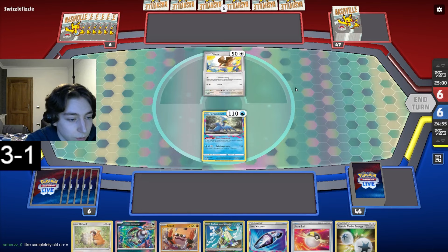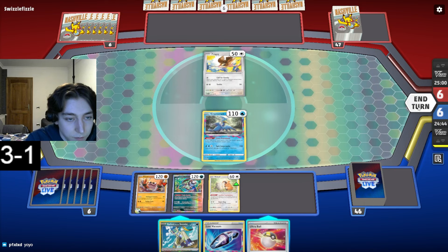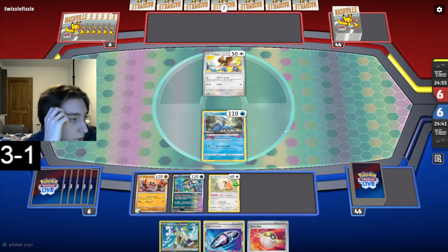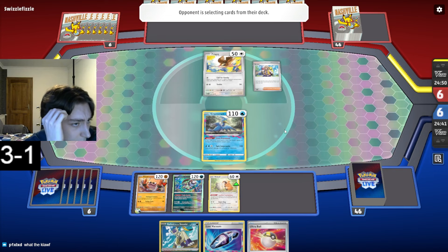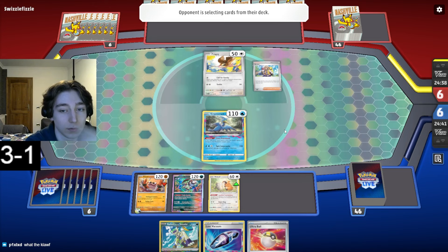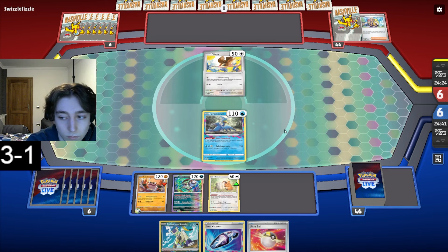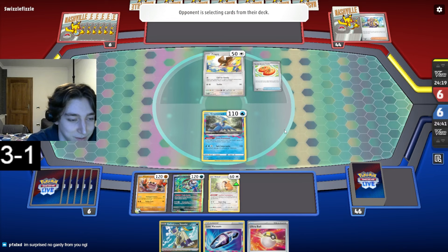Cloth draw is really good. Just slam some stuff on the board and pass. We can Ultra Ball off a barrel next turn and hopefully hit a draw supporter. We get to kill their one Pitchy next turn which could be helpful if they don't cleft or anything. Puffin choice belt. I'm a Zard main these days but playing some Cloth because I think the deck's cool and good.